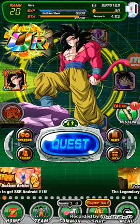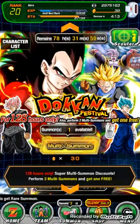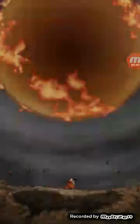Hey guys, my name is Shaq and I'm here with another video on Dragon Ball Z Dokkan Battle. Today we're going to be doing the 30 stone discount summon for Super Saiyan 4 Vegeta. Let's just jump straight into it.